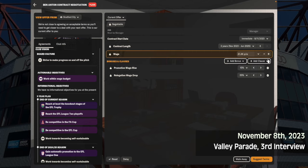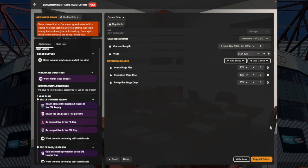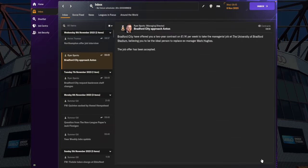I'm going to add a clause and negotiate. You don't have to, but I like to push it a little bit - though I won't push it too much. Just get the job and you can start work.